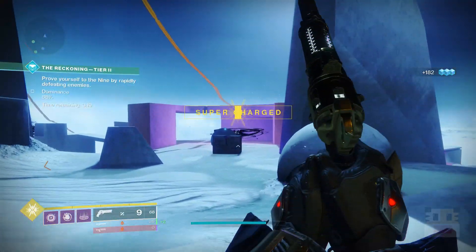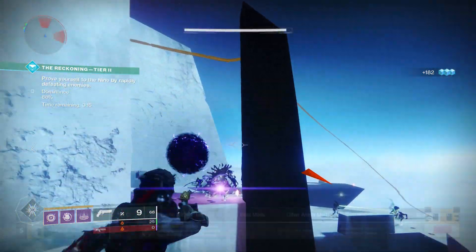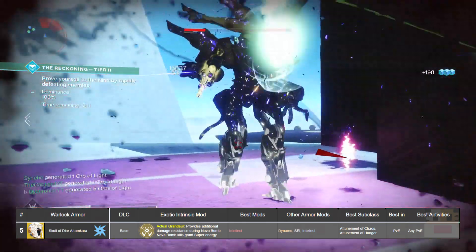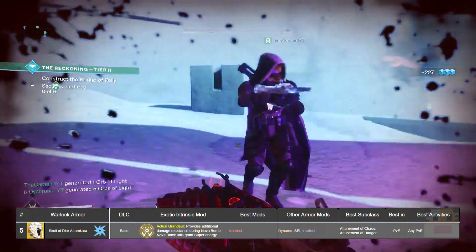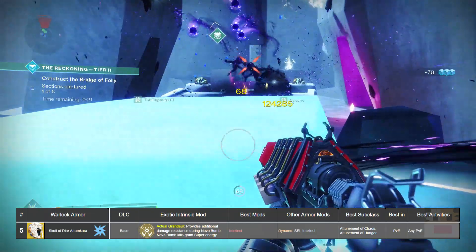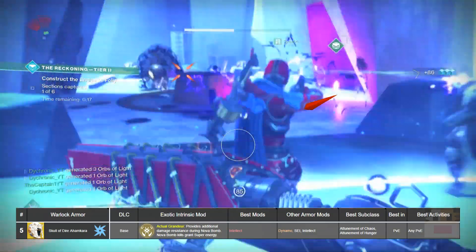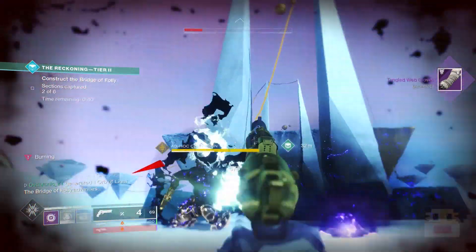Without further ado, let's get into number five in this top five countdown: the exotic helmet known as Skull of Dharamkara. This helmet is a bit underrated — everybody pretty much dropped it ever since it got nerfed with the super nerfs, but you really need to give it another try. What this exotic does is provide additional damage resistance when using Nova Bomb, and Nova Bomb kills grant super energy.